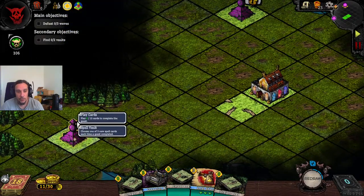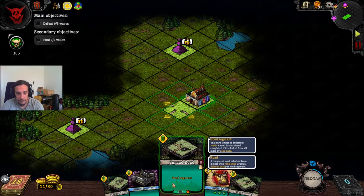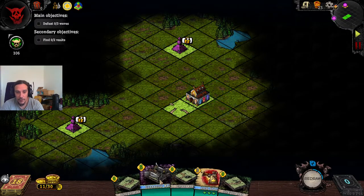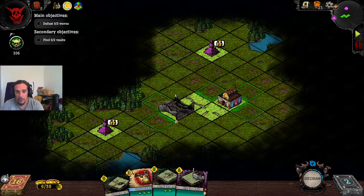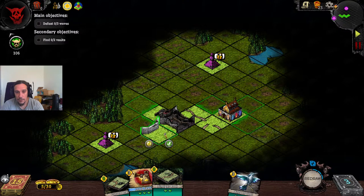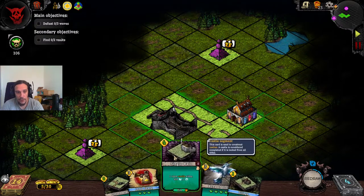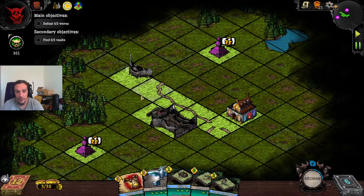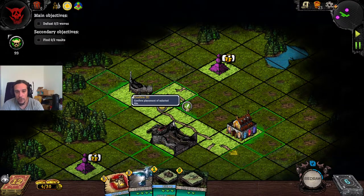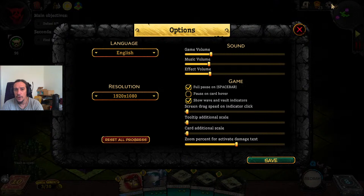We have two spell vaults we have to build towards, and the orcs are coming from this direction. The thing here is you need to build roads and castles to fight the orcs off. The castles need to be enclosed completely by castle walls to work. We have turn-on-turn income generation. Let's build a castle here — whenever we finish a road we gain money off of it. And we've opened our first vault.